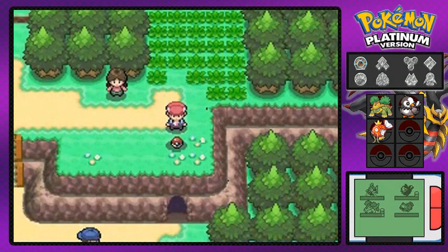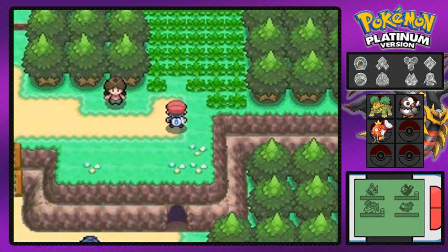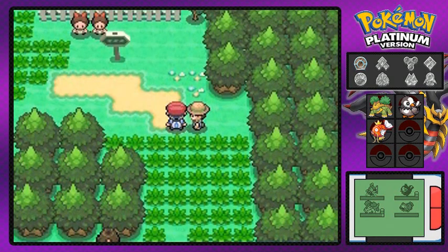Let's move on - there's an item right there and we get ourselves an Awakening, which is good. I forgot to use a repel, but there's a bug trainer coming up so we're gonna battle them.